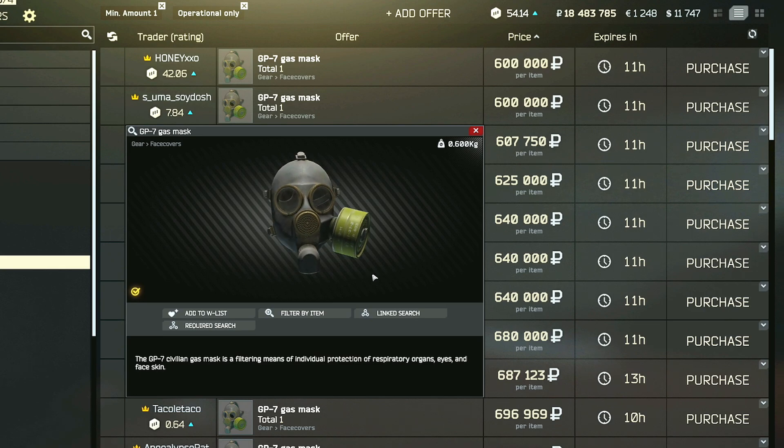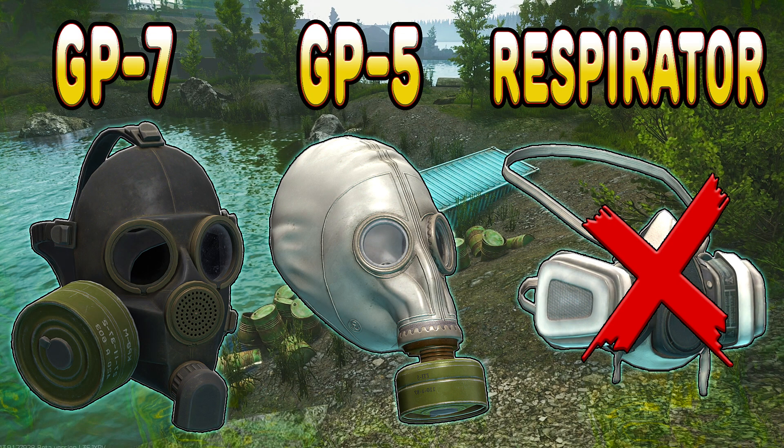You can always try to find one of these masks on your own on a different map in order to save money, or even to make some money while the market price is high on them. Just so you know, the respirator unfortunately does not work for this task, so definitely don't waste any money on that.